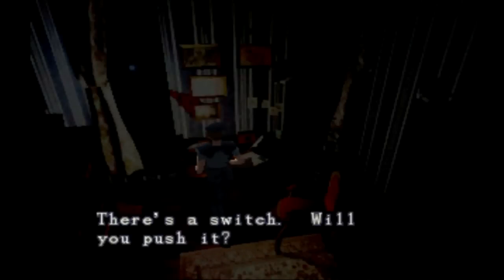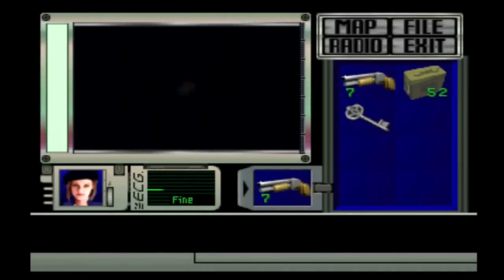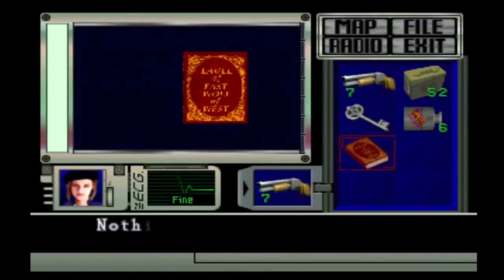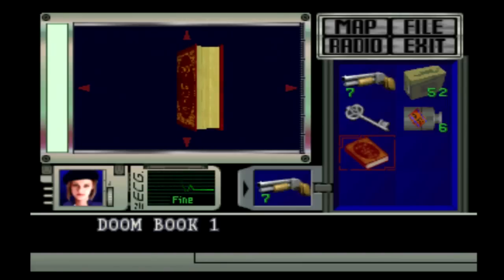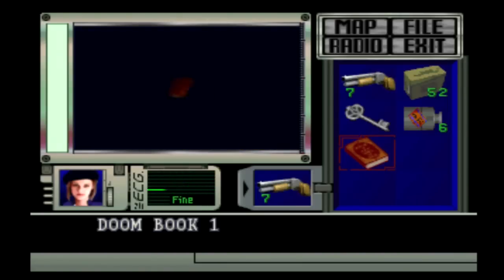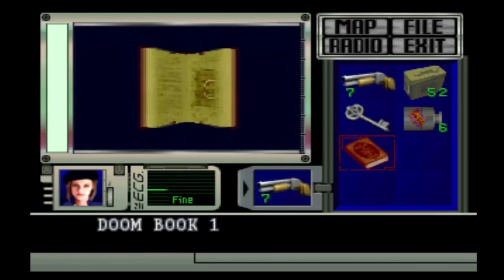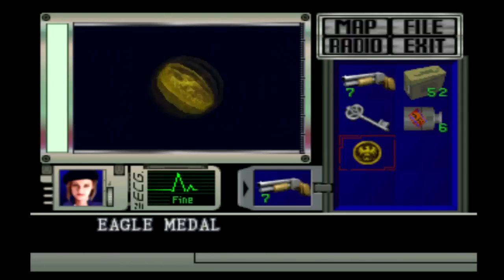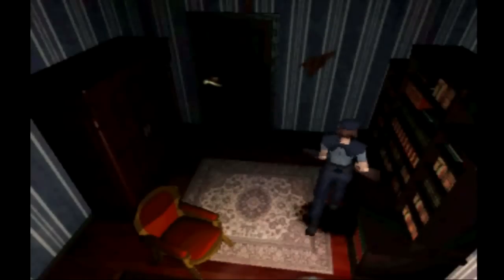That was a pretty tame attack, and that will not hold out because there are a lot more hunters in the mansion now. Turn on this switch and we get our first magnum rounds, which means we're very soon going to get the magnum, or the Colt Python. And here we have another unimportant book — Doom Book One. Let's check it out. It's called 'Eagle of the East, Wolf of the West,' and if we open it up, there's a medal inside. We got the eagle medal, and you need two medals — an eagle and a wolf — to access a laboratory later in the game, so we are halfway there.